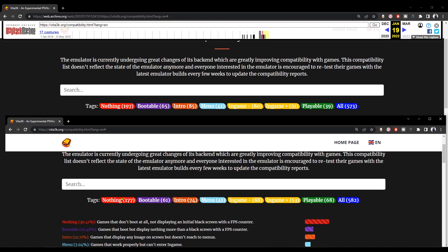Also, the number of games that do nothing — they don't boot, they don't go to the menu, there's nothing — that number has been decreased from 197 to only 177. So 20 games are now bootable, or go into menu, or go into game. The more this number of 'nothing' decreases, the better.